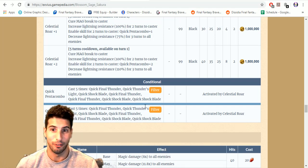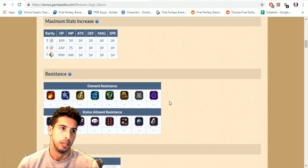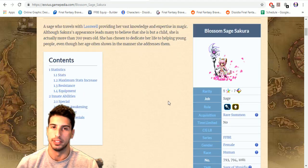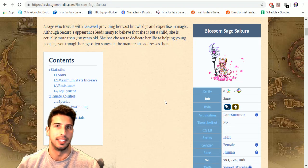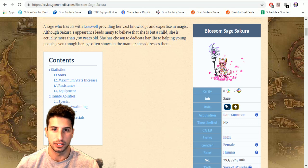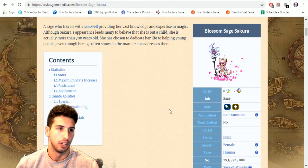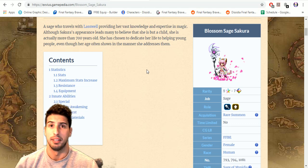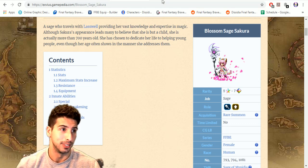What do I have to say about Blossom Sage Sakura? There are good magic damage dealers out there, but she has solid support capabilities too. If she's your number one and you have the gil and crystals, I say go for it — she's a cool unit. Sakura, Fina, and Nicole were probably my three favorites when they came out. CG Sakura, you get a thumbs up.